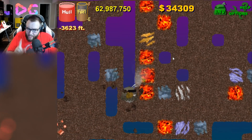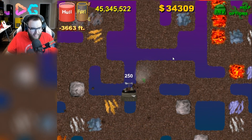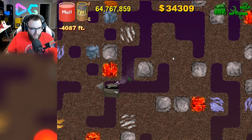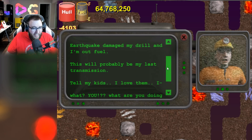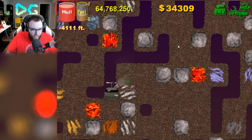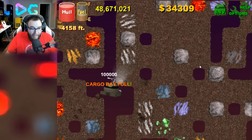It said there is a difference between gas pockets and regular ground, it's just very hard to tell. We do got a ruby over here — let's go get that. Is it a ruby? It looked kinda orange. Yes, it is! So that was 10,000. The background's getting red, though, so I'm getting a little scared. Oh! 'Martian digging pod — trapped in a crevasse. Earthquake damaged my drill, and I'm out of fuel. This will probably be my last transmission. Tell my kids I love them.' What are you doing down here? There's some sort of monster down here, because they keep talking about that. So obviously we gotta watch out for monsters now. And I'm getting kinda scared, because the background's turning red. Cargo bay is full — that's the first time that's happened.